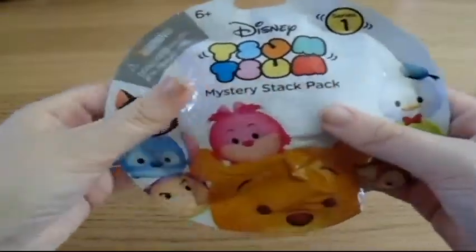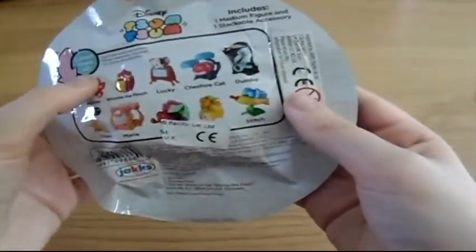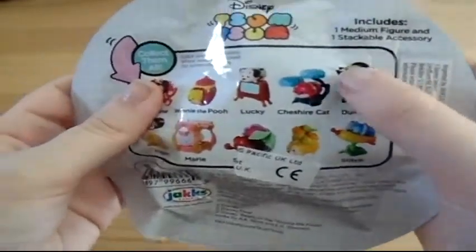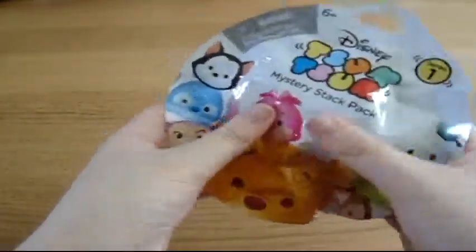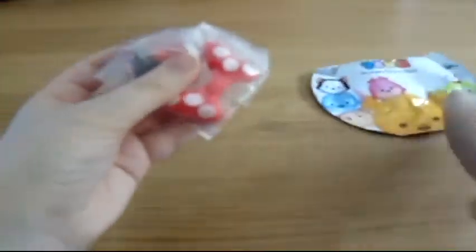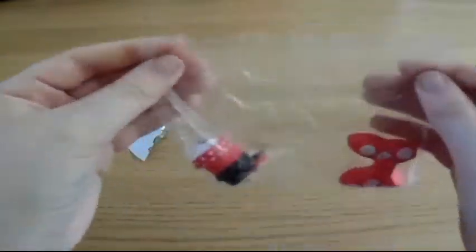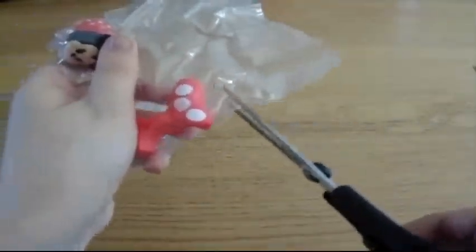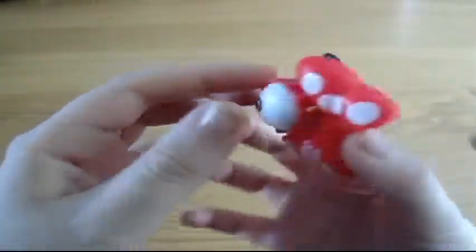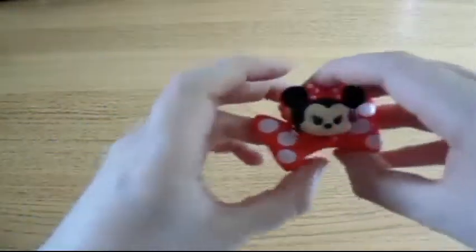Alright, here's the next packet. Again, I'm hoping for either Minnie or Stitch — I just hope I don't get Dale again. This packet seems a bit ripped but let's open it right up. Oh yes! I got Minnie! I'm really happy with that — that's one of the ones I wanted. That means I now have both Minnie and Mickey, which is always good for the collection. There's Minnie looking really cute with her bow.